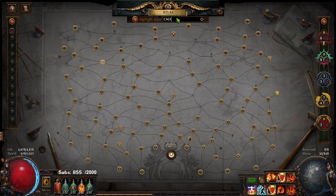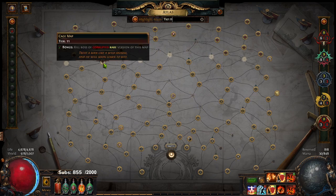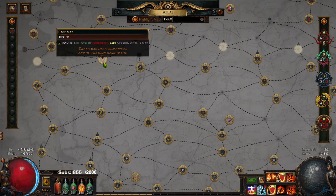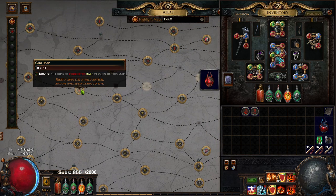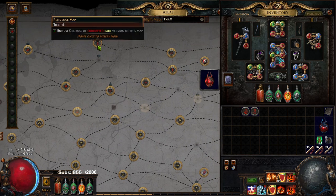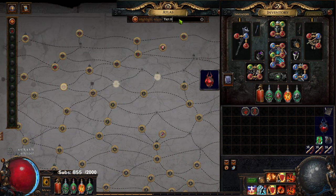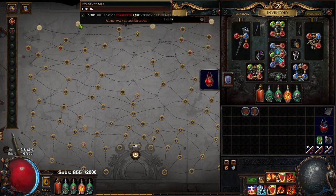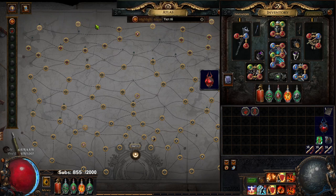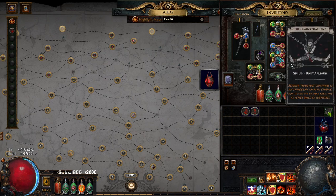We're still doing the cage strat, where we are limiting our map pool. We are only doing one tier 11 map, which is Cage, and the reason for that is to get Chains That Bind to drop out of there. I'm actually quite convinced it would just straight up be better to do this strategy in Residence. Carve was talking about how basically since there are only four natural tier 16s, you can just horizon orb everything into Residence. And Residence drops Dapper Prodigy, which I think is just a better version of Chains That Bind. But Cage has a really high drop rate for Chains That Bind, so I'm just gonna roll with it.